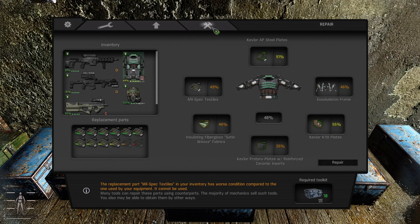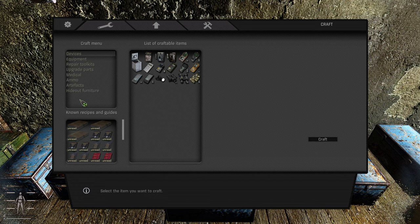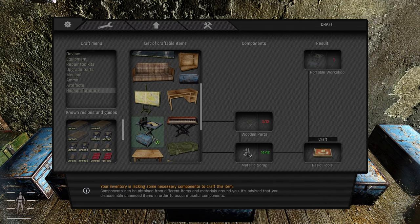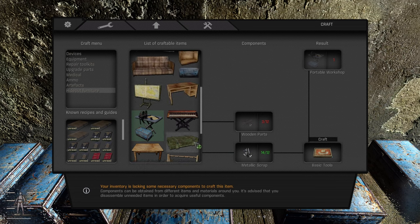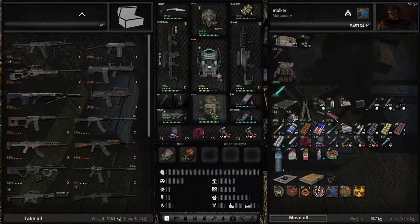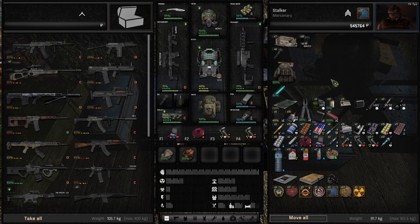To craft a portable workbench, go to hideout furniture - you need wood and metal which you can get by disassembling shovels, hammers, and other items. The portable workshop needs 12 wooden parts and 12 metallic scraps. You can craft it and then place it from your inventory wherever you want - I suggest a safe place since you don't want to get backstabbed while crafting. The metal boxes also take 12 each and are great for storage with 400 max weight capacity.